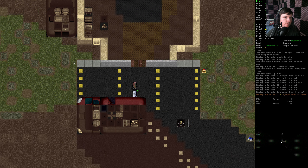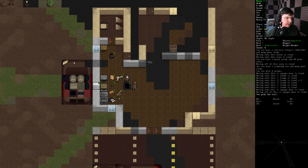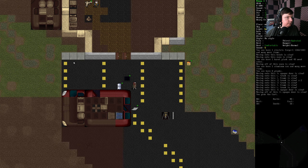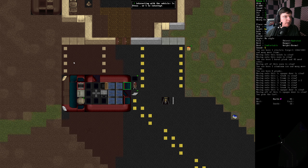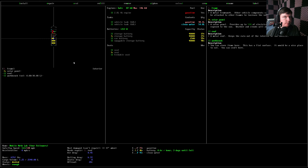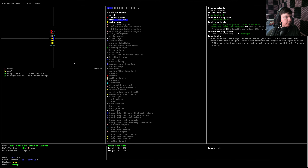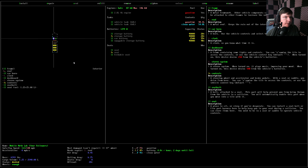We need to install the rest of the solar panels, at least, because those are always very important. Install the solar panel. Install the solar panel. Install the solar panel. There you go — a lot more power flowing in there. It's got a lot of batteries, but that'll be worth it in the long run.